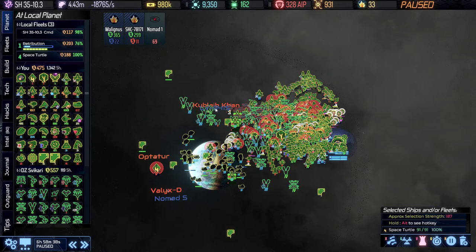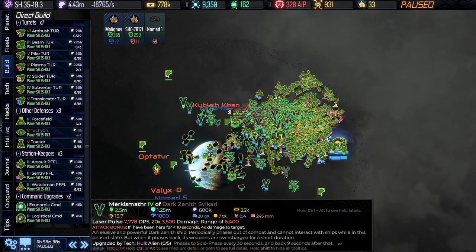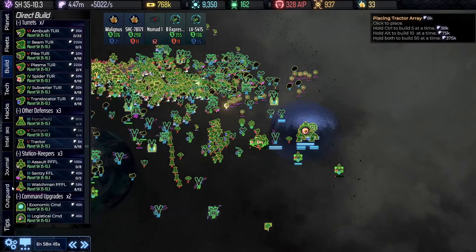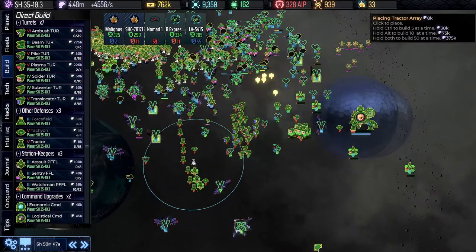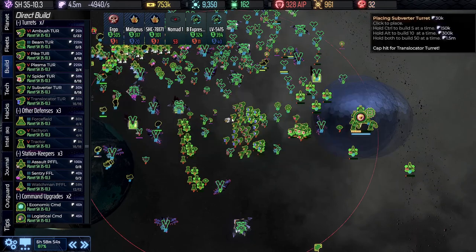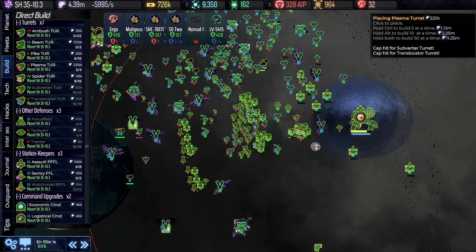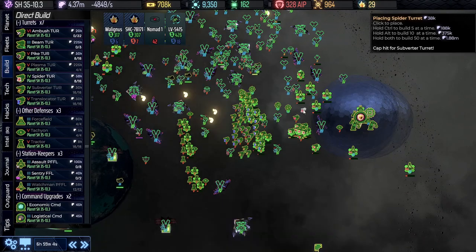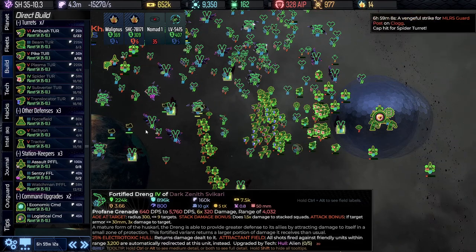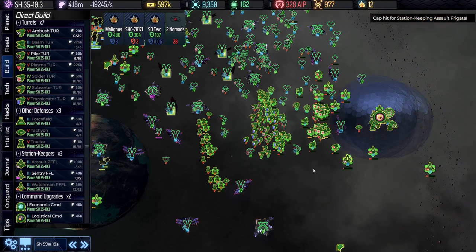We're going to go next door where the FRS ship is that I want. In the meantime, we're going to switch over to military in here. So while they're cleaning that out, I'm going to build my extra toys. Let's throw these beam turrets right here in the middle — forget about the ambush turrets. Assault frigates as well for the military systems.